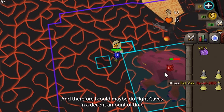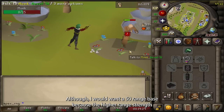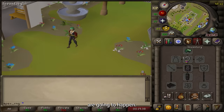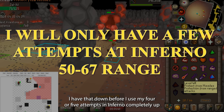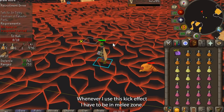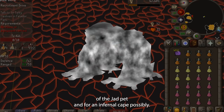If I was to make this zerker obby and get 50 range, I could hit around 19 or 20 and roll an attack every three ticks, rolling off my range accuracy rather than my one attack accuracy, which is extremely low. Therefore I could do fight caves in a decent amount of time without wasting my range XP every time going for that Jad Pet. This would make the Jad Pet feasible on an obby mauler without just relying solely on luck, and I could easily go over 200 KC while still keeping my range as low as I want it. I don't want to go up to 60 or 67 range because I want to save some XP for Inferno attempts. I'll make accounts on the side to practice 60 range Inferno attempts before I use my attempts on this account.